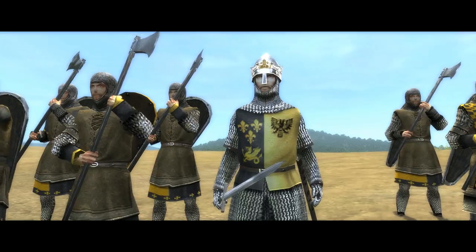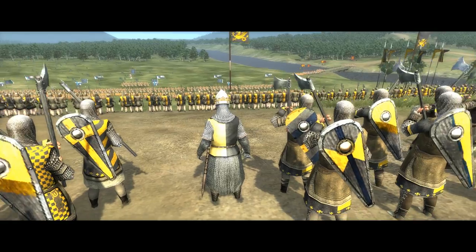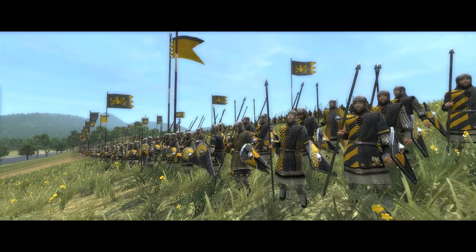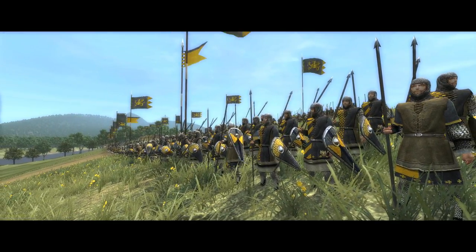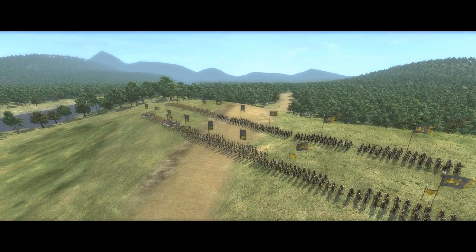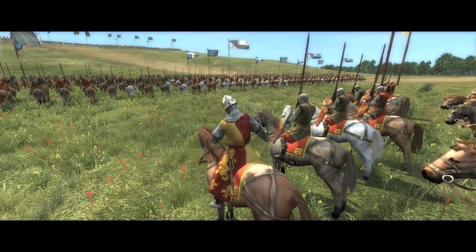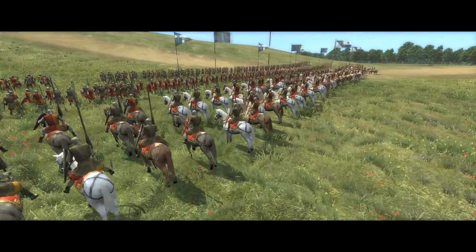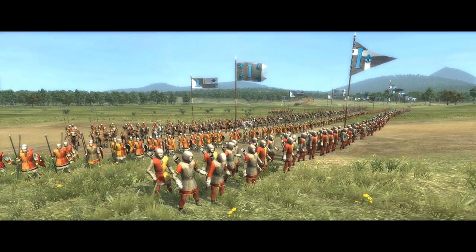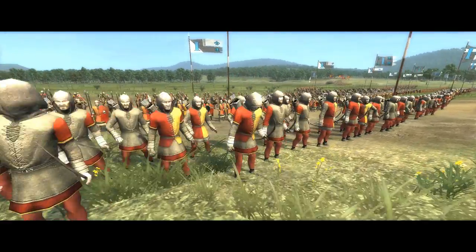The Saxon King Harold takes up a strong defensive position on Caldbeck Hill. His men form the legendary Saxon Shield Wall, blocking the road to London and forcing a frontal attack from the Normans. William waits patiently with ranks of archers, infantry, and cavalry, ready to launch a three-waved attack. He has archers to weaken the shield wall from afar.